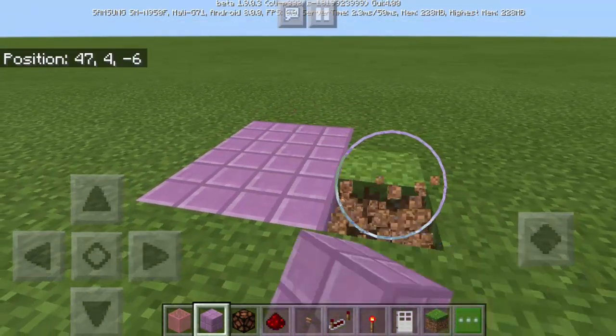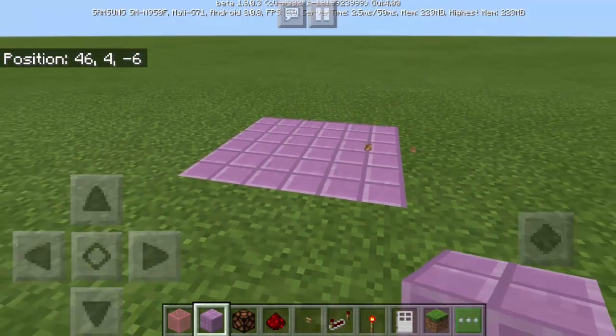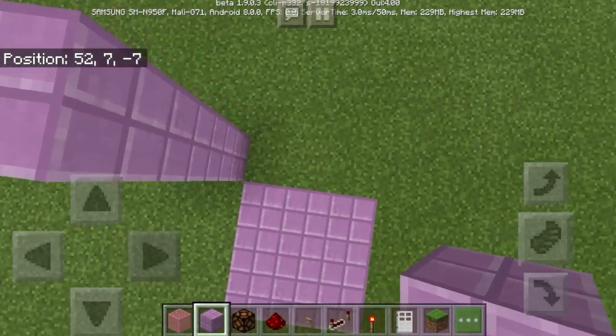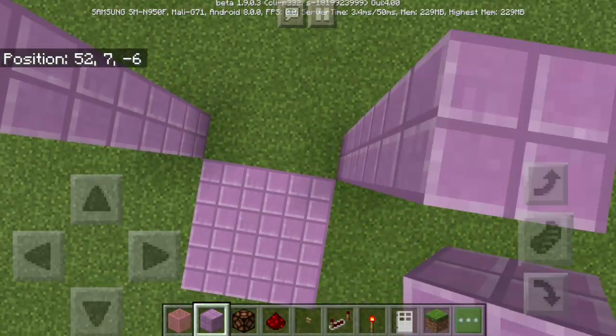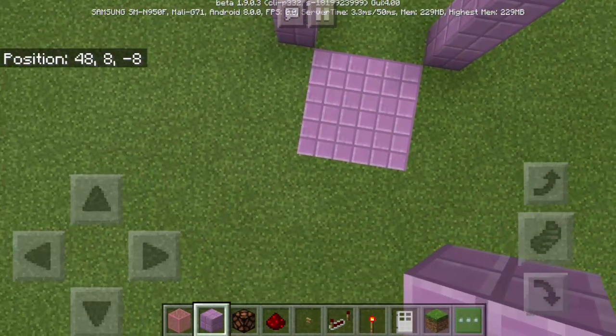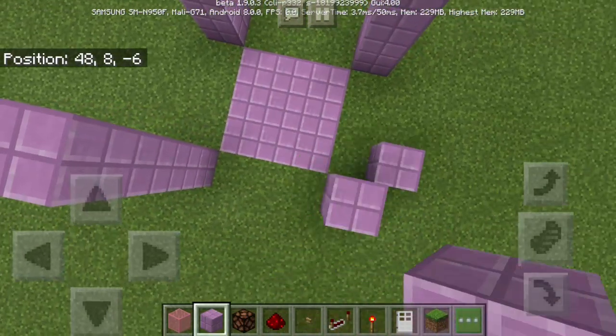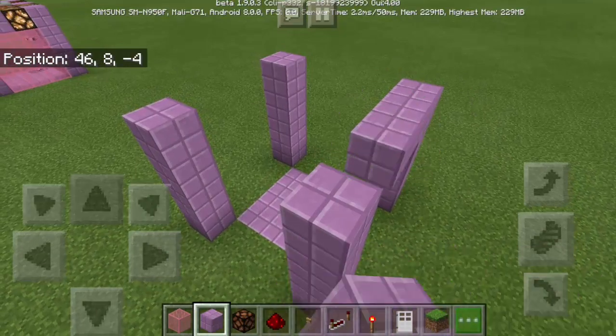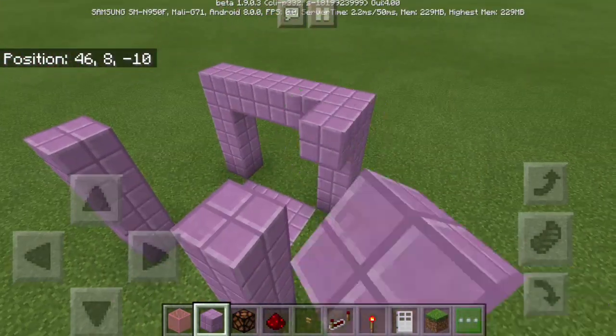This is going to be the base of our machine. And then here what we're going to do is to add pillars. Now the pillars must be 4 blocks high and of course there should be 4 pillars. There we go. And we're going to put some horizontal blocks.